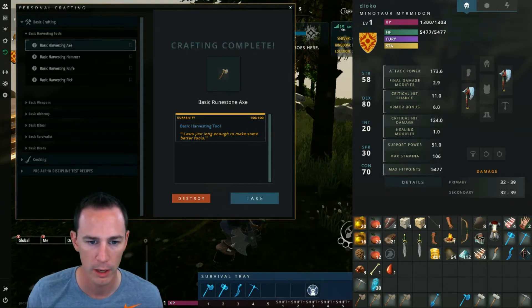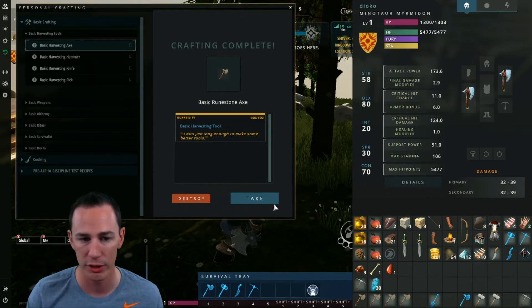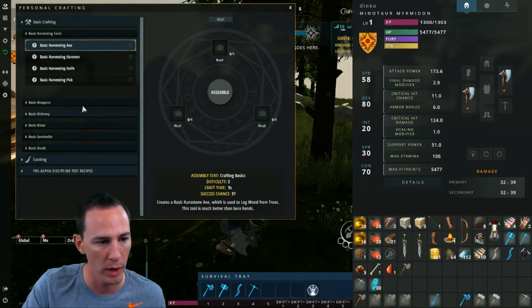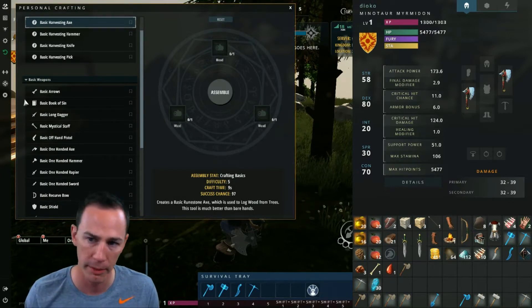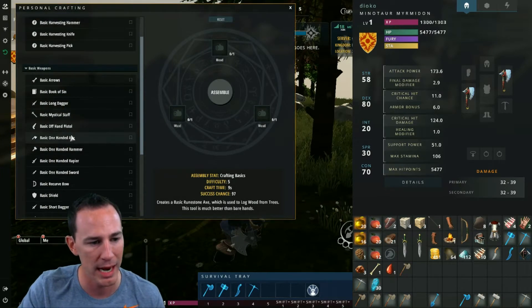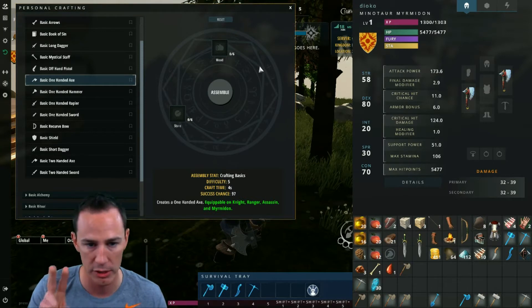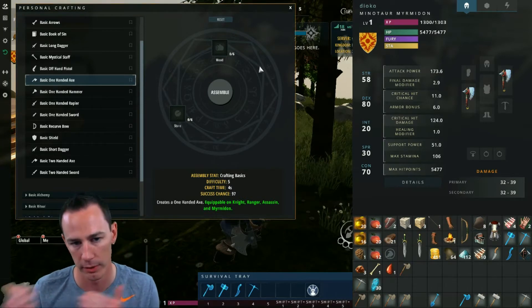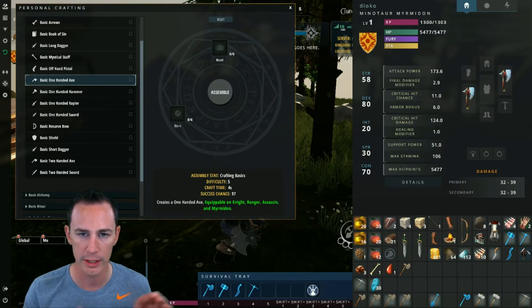Once you gain your gathering tools, the next thing you're going to do is find what weapon your class needs. For example, I'm currently playing a Mirmidid, so my class uses the basic one-handed axe. I need six stone and six wood to create one axe - I need two axes, therefore I need 12 stone and 12 wood.